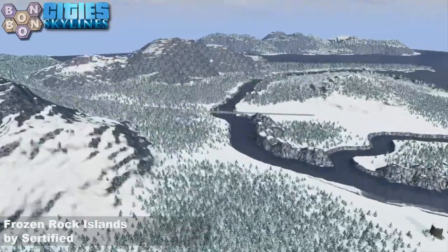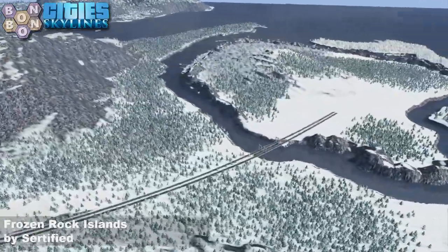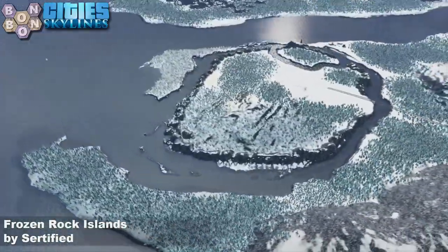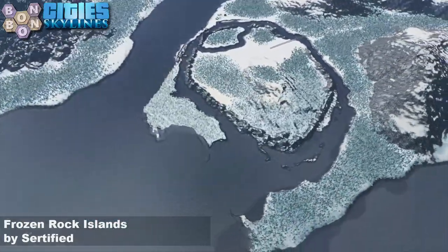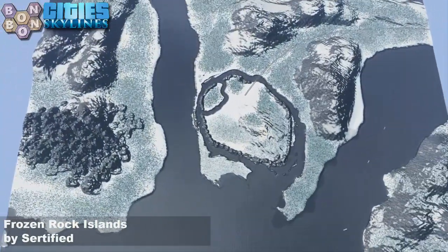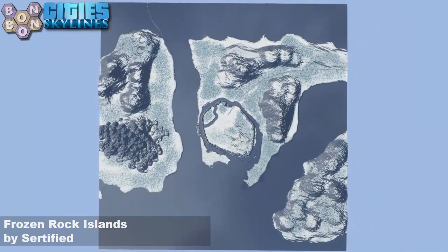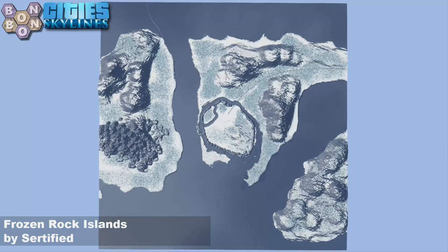It's an interesting map. It's somewhere between realistic and fantasy. Plenty of buildable space and location on it. Frozen Rock Islands is the name of the map by Certified with an S. And it doesn't feel like the most polished map, but it's different, it's interesting. Today's map is Yamo by Zaysa5.